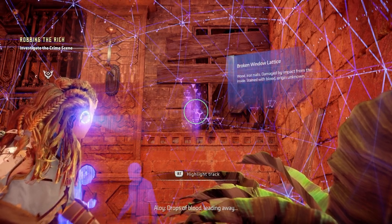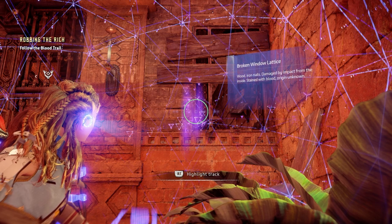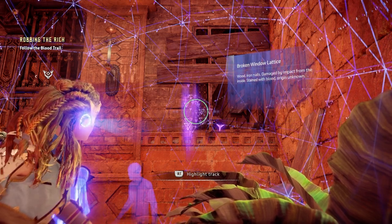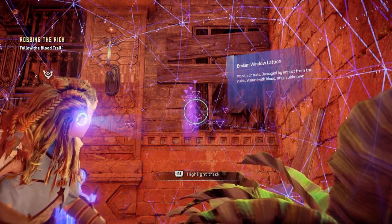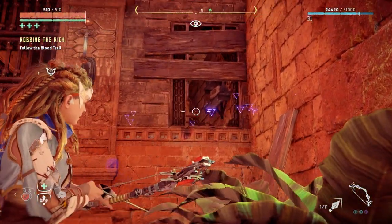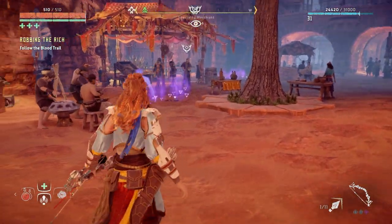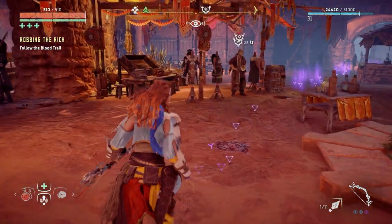Drops of blood leading the way. Right okay, broken window — let's see. Woods, iron nails, damaged by impact from the inside, stained with blood, origin unknown. So it looks like the thief escaped through here. We just gotta follow his tracks. Follow the blood trail.